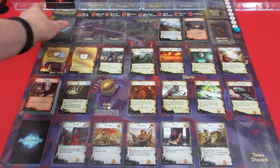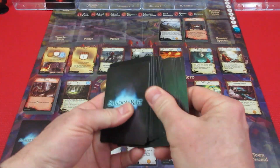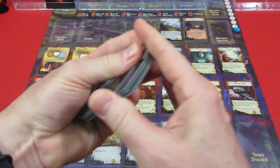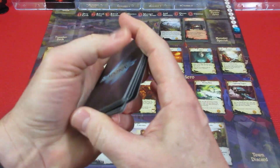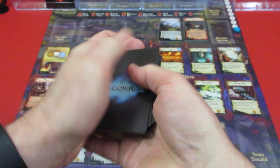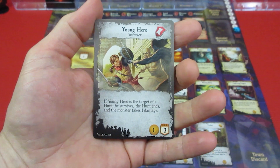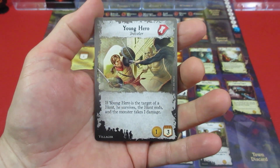We're going to shuffle up the huge traveler deck and pull two travelers out to see who's visiting our town this round. We'll skip another shuffle just so you don't think I'm stacking the deck — which I'm absolutely not doing, but this keeps it fair. All right, two travelers coming out.